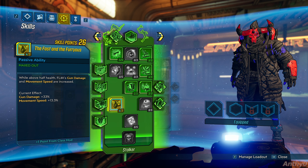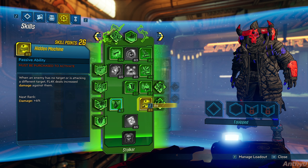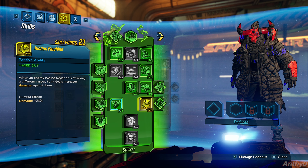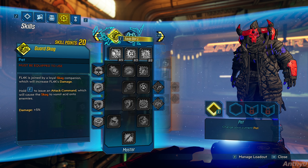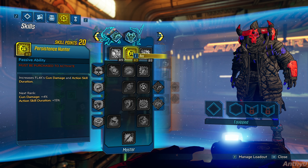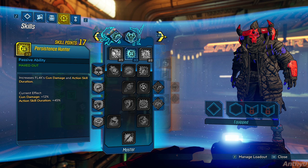Fast and the Furious is really good as well because you will have your health above half most of the time when fighting this boss. Max out Hidden Machine as well because whenever you fade away the boss cannot target you, so you are going to do 30% extra damage. Then get Power Inside for even more damage — basically when you start the fight you activate Fade Away, which gives you 50% more damage because your health will be full. In the blue tree we are only going to invest in one ability so we can use Fade Away for as long as we can.